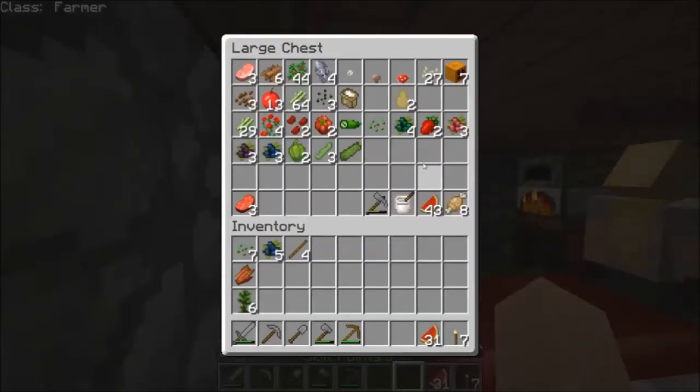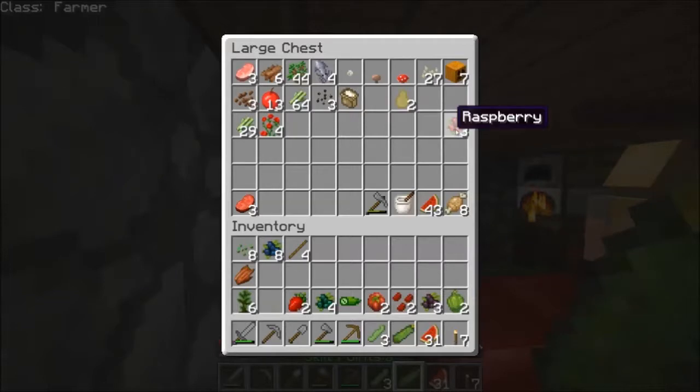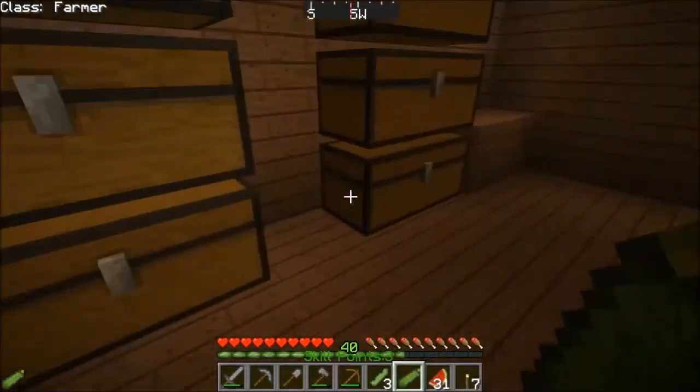How's your food situation? Good. Okay. We should take that and that. We got the winter squash. We haven't cooked the calamari yet. That's okay. Just leave that stuff there for now.